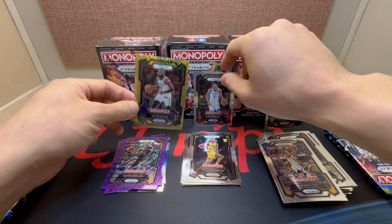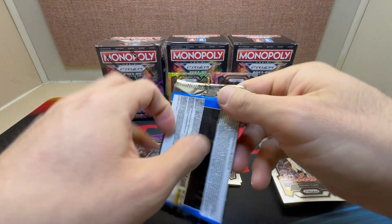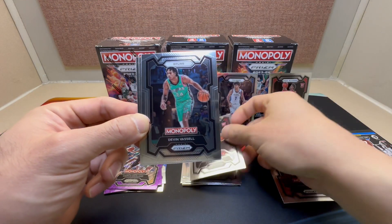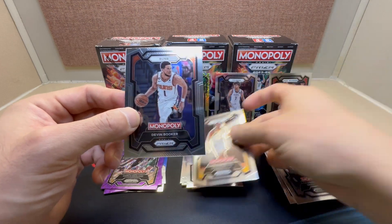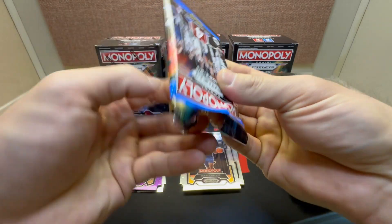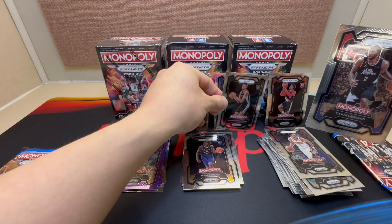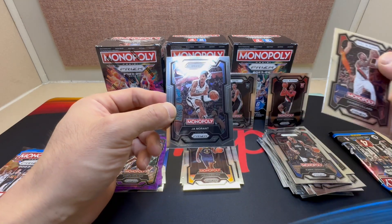That gold is numbered 277 to 500 — I thought 4.99, there we go, yeah that's what we're looking for! Halfway through this box: Cam Whitmore — nice rookie — Devon Vassell for my Spurs, Jarius Walker, and Devin Booker. Three more packs to go. Nice — we'll take a Wemby rookie, there we go! Kawhi Leonard behind him, Damian Lillard, and Ja Morant.